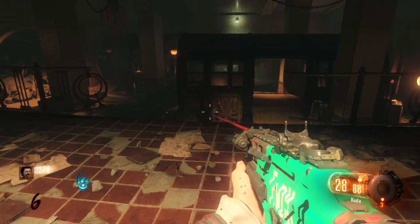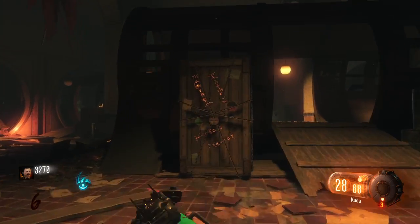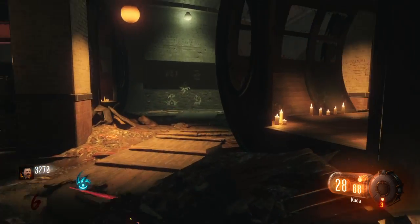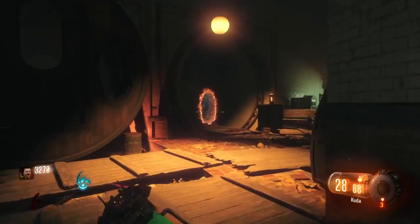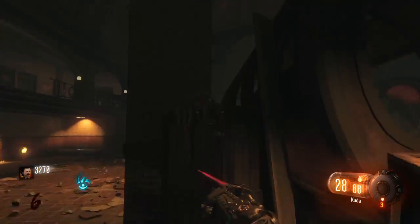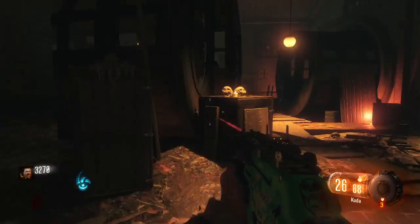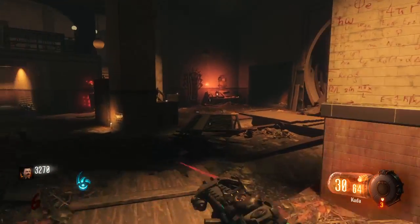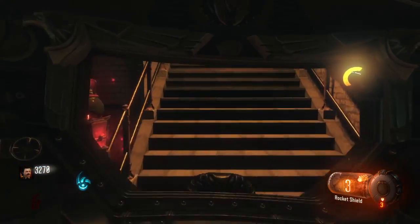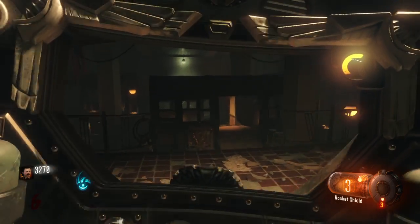It's kind of hard to explain, but you gotta run, boost, and then jump at the same time onto that crate. I wish I could make this a zombie crawler but I can't, and I'm doing this all in one take, so let's see if I can do it.